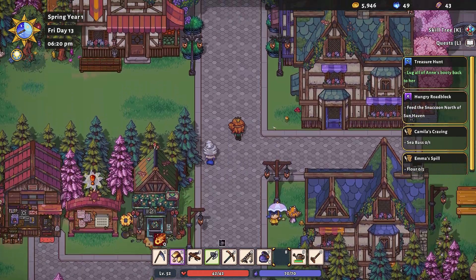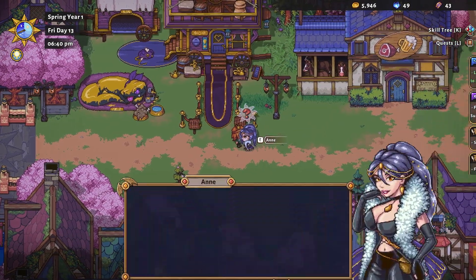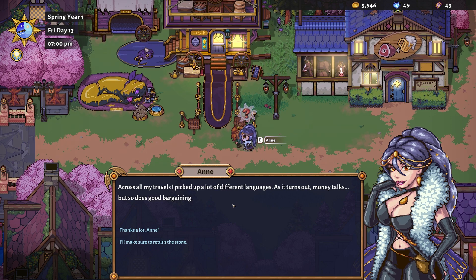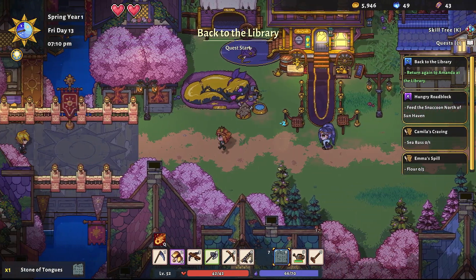Hello Melissa — still not raining. There she is! We found your treasure, your booty. Wow, that was pretty fast all things considered. Ann says a deal's a deal — we can borrow her stone. Excellent! This stone is going to allow us to translate a language, and we have a book we need to read. Amanda the librarian doesn't think very much of us, but she's going to be pretty impressed if we can read Elven — that's going to help us build a friendship with her.